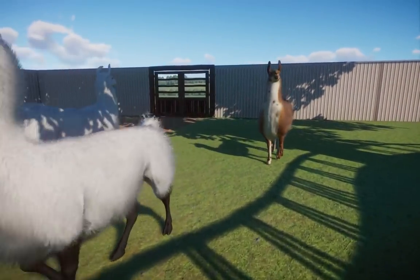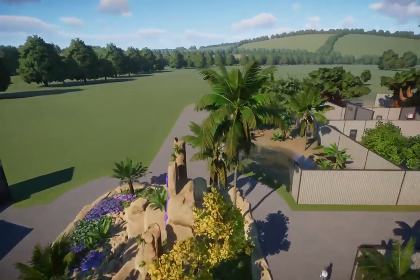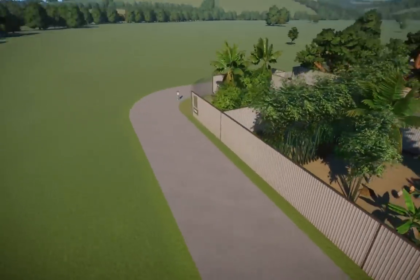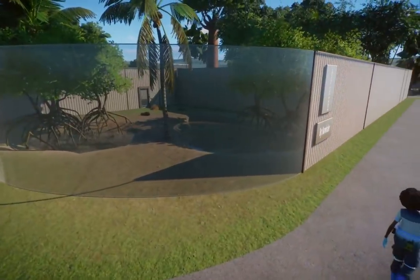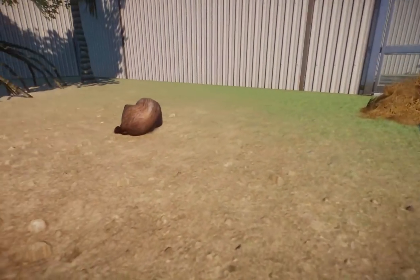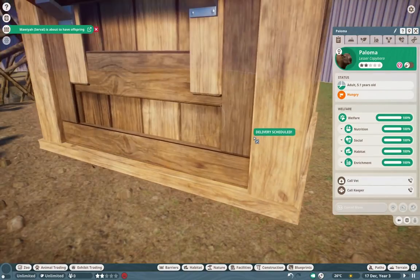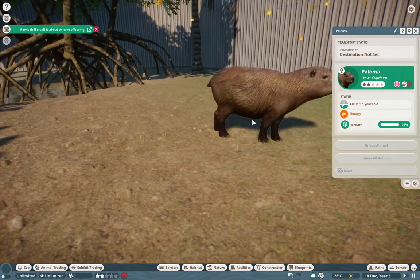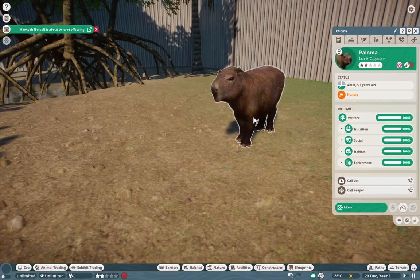Soon enough we'll have the vicuña and then we will have the whole camelid family in our games. Now we're going to visit our good friend Nardwaller again - Nardwaller has brought us something very useful. This is the lesser capybara. I know all you animal nerds out there are probably saying there is no lesser capybara, but Nardwaller and I say we don't care.